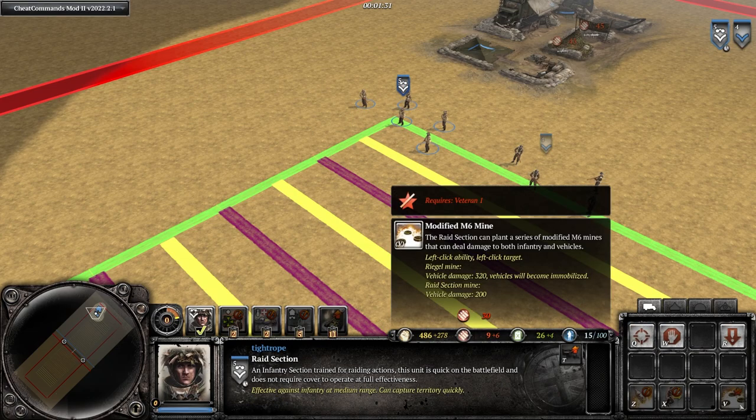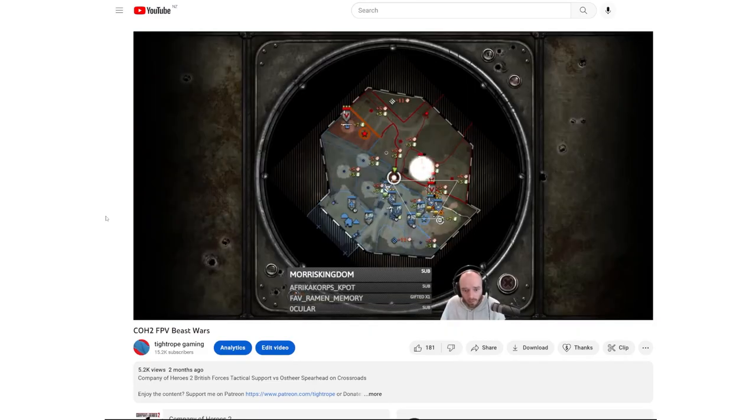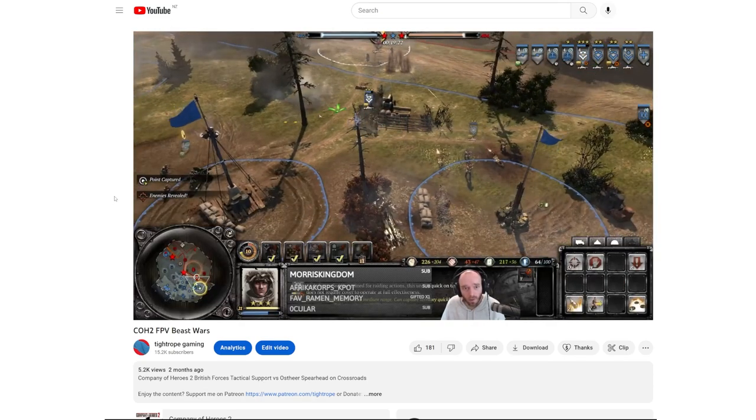Raid Sections cannot build sandbags or trenches, so their access to cover will be more limited. In the late game, though, they can build mines instead, which are also very valuable. So double Bren Raid Sections are no joke, and I encourage you to try them out for yourself.